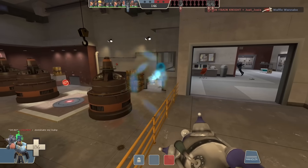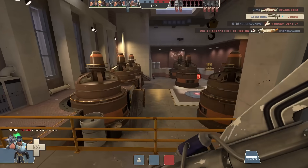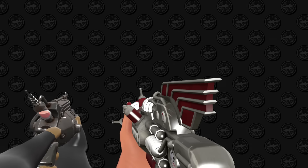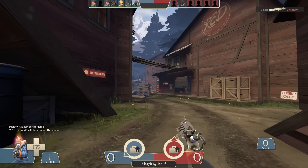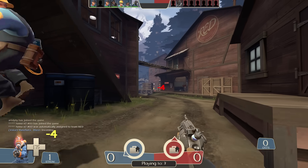Something in TF2 you probably never thought too hard about before: the Dr. Gordbort weapons, or the ray guns that are styled to be retro-futuristic. Stuff like the Pomsen, the Man Melter, the Cow Mangler, the Bison — basically anything that has unlimited ammo and deals 20% damage to buildings are all weapons under the Dr. Gordbort umbrella.